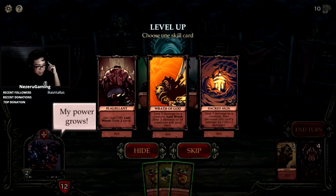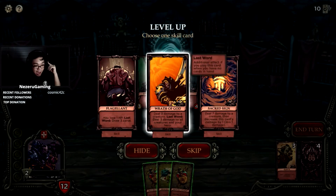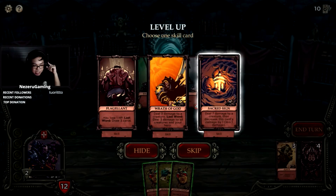Power grows — give us a card. You lose one HP, draw three cards. Deal three damage to a creature. Last Word: deal three damage to all creatures and your hero. Deal seven damage to a creature, then decrease this card's damage by one — oh, so it's permanent. You're scarred for life.